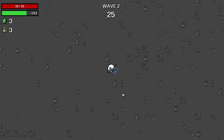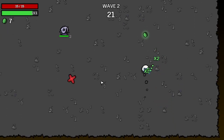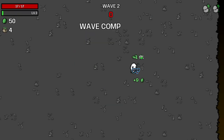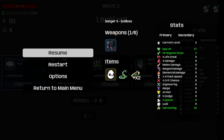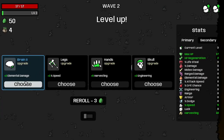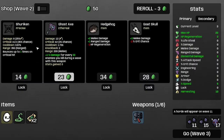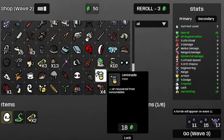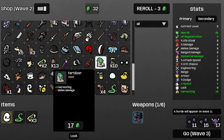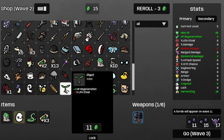Onward to wave two. Welcome to wave two — business as usual, so that's nice. And that's wave two. Let's get some more elemental damage and some more max HP. Can't support the other flamethrowers, so let's get a coupon, followed by a fertilizer, and then followed by a plant.